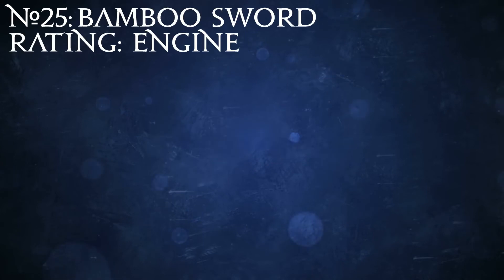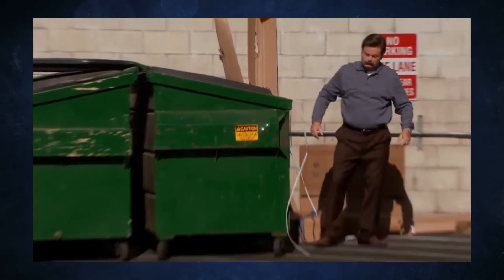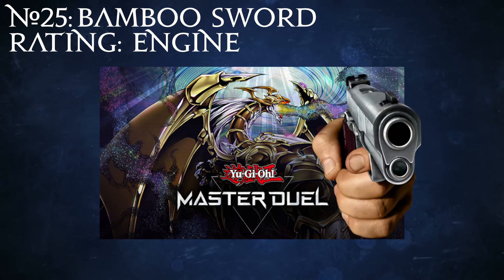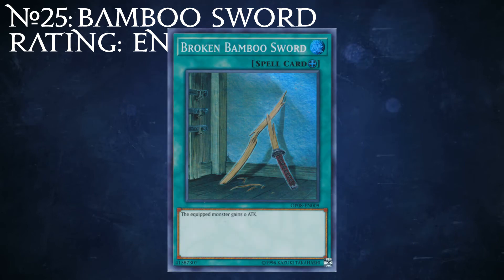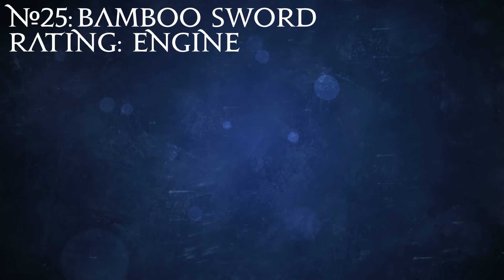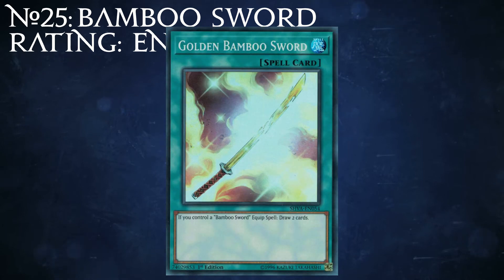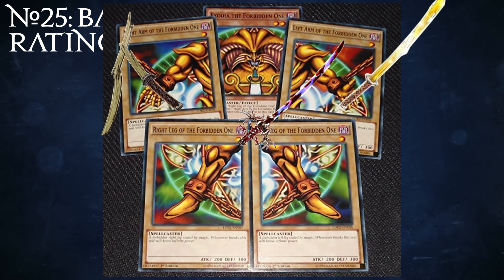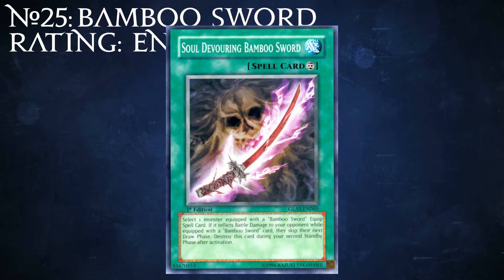Number 25: Bamboo Sword. This is a bit of a weird archetype since it's not really an archetype — it is more of a card draw engine. I normally wouldn't even include it here, but Master Duel listed it as a category, so we're going to go ahead and do it. The archetype is based around a card called Broken Bamboo Sword, which is an equip spell that gives no attack. The main draw of this archetype is a card called Golden Bamboo Sword, which, if you have a Bamboo Sword equip spell on the field, lets you draw two cards. These are commonly run in Exodia decks to get a large amount of card draw. Cursed Bamboo Sword also gives zero attack, but can bounce another Bamboo Sword to let the equip monster attack directly. This card also fetches any Bamboo Sword card when it's sent to the graveyard, which results in it also being run in Exodia decks, as discarding it allows you to fetch the Golden Sword cards for extra card draw. There's also Soul Devouring Bamboo Sword, which is a continuous spell that makes it so any opponent hit by a Bamboo Sword equip monster skips their next draw phase.